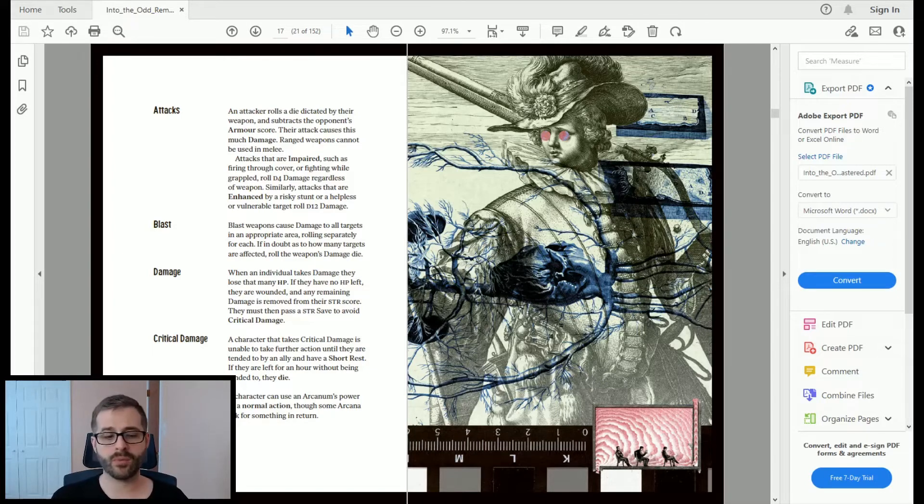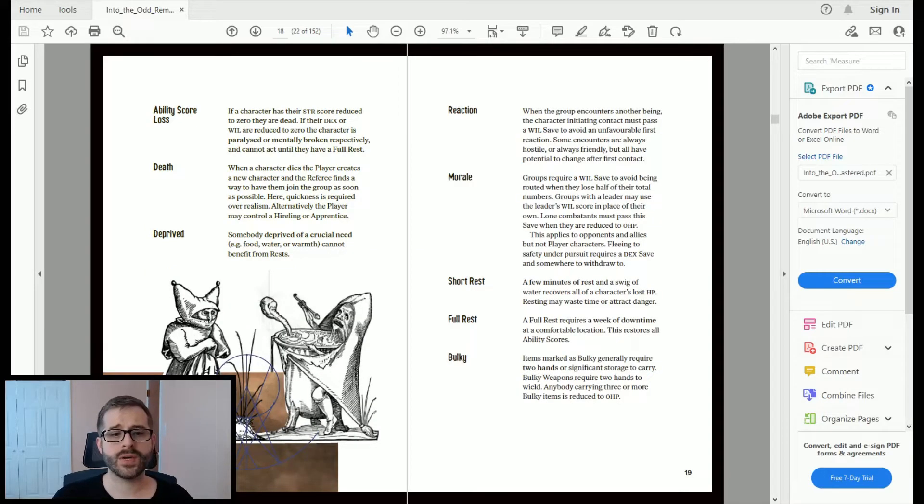If you die, the book says to make a new character quickly, and it's the referee's job to get that new character into the group as fast as possible. Since character creation is so fast and simple in this game, that's quick and seamless. That covers the crux of playing the game — taking actions and combat — it's that quick and easy.